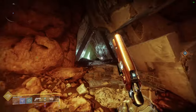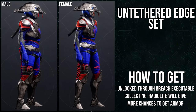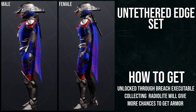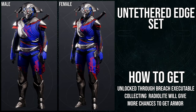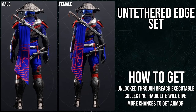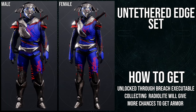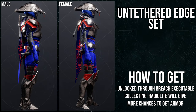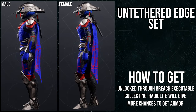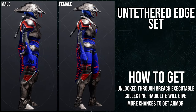Let me know what you think about the armor set in the comments, and let's get into it. Starting with the hunters — before we look at the armor, here's how you get it: it's unlocked through Breach Executable. Remember to collect Radio Light, the material that drops from the hammer or found around the activity. Get as many materials as you can for more chances at the armor — I got three pieces in one run.